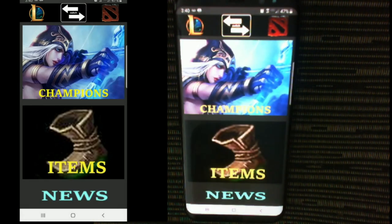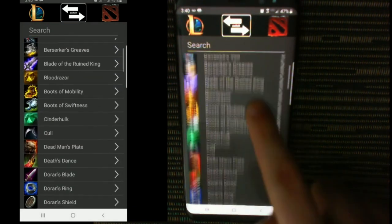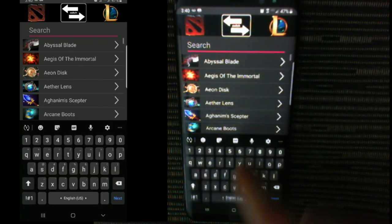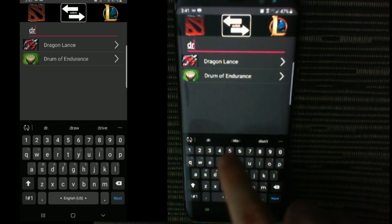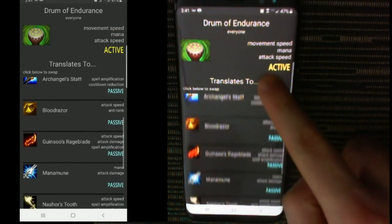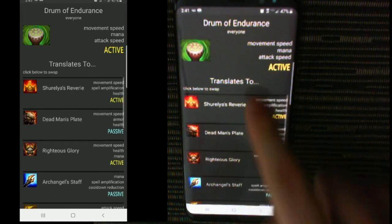Now I've chosen a champion, I want to buy some items. On Bat, I'd often go Drums and Blink Tiger. Looking Drums up, I can see a lot of possible matches. The top one is most likely, so I click on it to see what it's like.